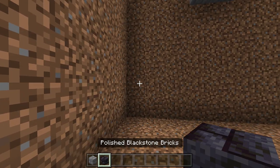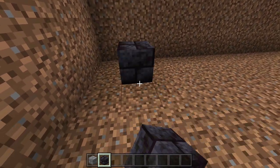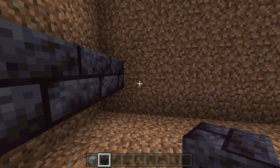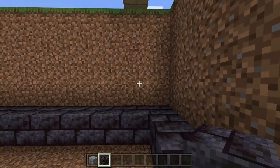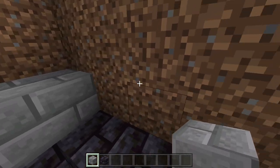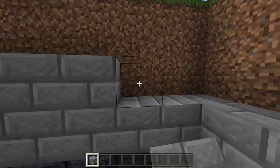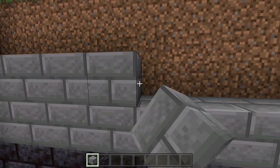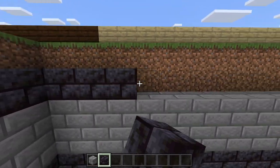Go around the entire thing with polished blackstone bricks for row one, then come up two rows with stone bricks around the entire area — one row and then row two. Then add another row of polished blackstone bricks around the whole thing. Now this next part is very crucial: we need to build a double basement — there's a garage underneath the main basement.